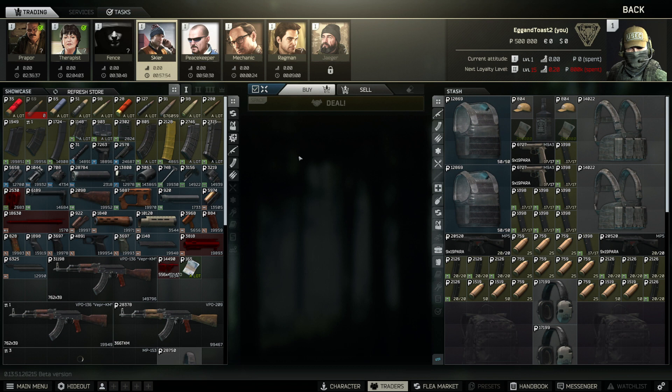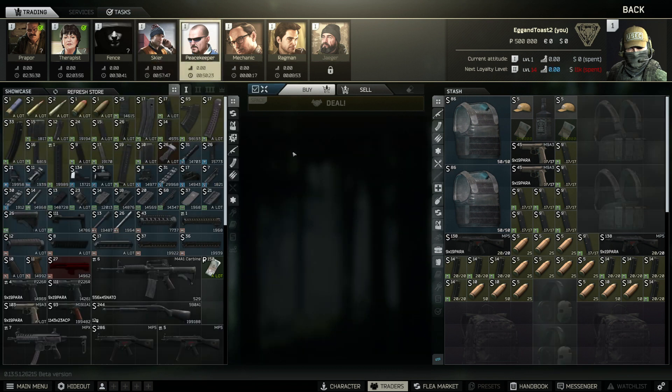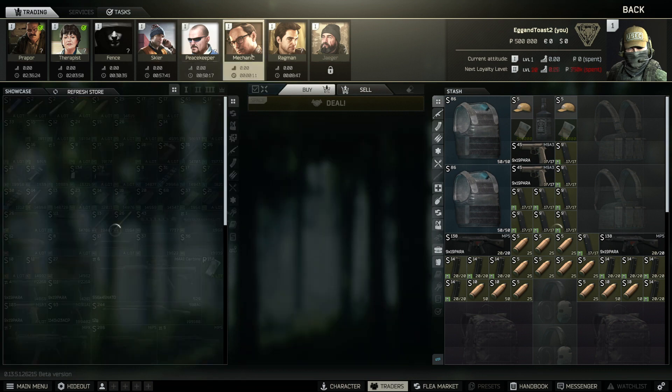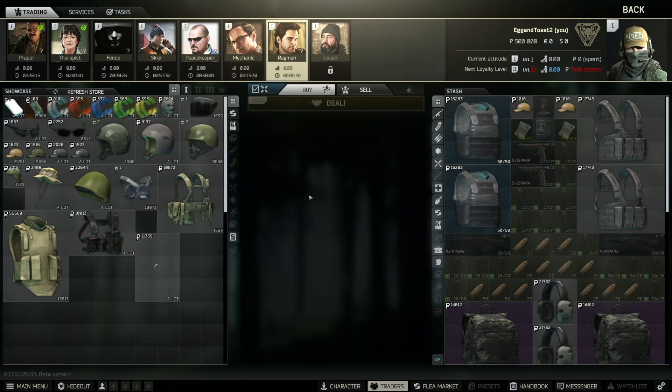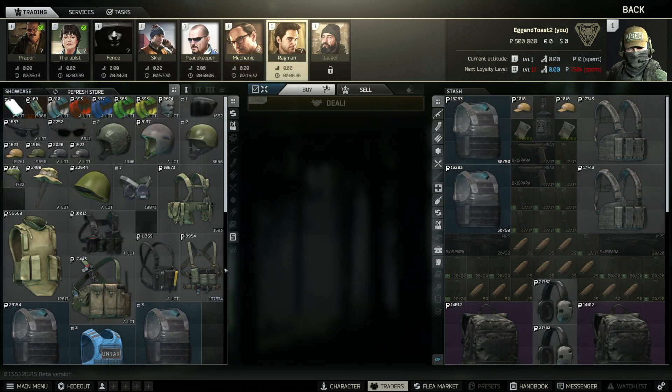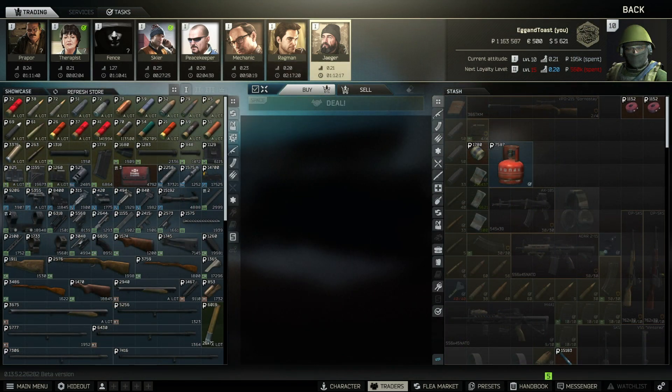Skier sells a mix of weapons, weapon parts, and ammo. Peacekeeper is where you go when you want to buy Freedom and Democracy. Mechanic has weapon mods and barter trades for kitted weapons. Ragman sells armors, rigs, hats, helmets, and most importantly, Drip. Jaeger sells weapons, weapon mods, ammo, and cases.